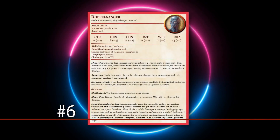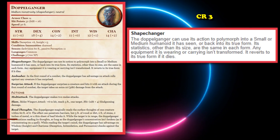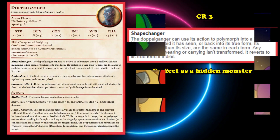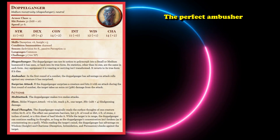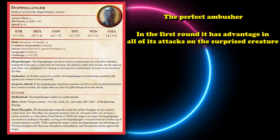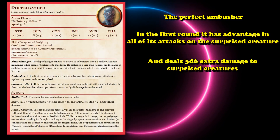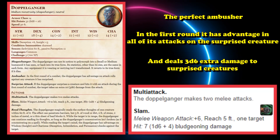At number 6, we have the Doppelganger. This is a CR3 creature which can turn itself into a small or medium humanoid creature that it's seen, and is the perfect creature to put into a game where you want party members to find a hidden monster — like a popular online game about an imposter who goes around killing their teammates. During the first round of combat, a Doppelganger has advantage on all attack rolls against surprised creatures, and deals extra 3d6 damage to surprised targets, which it can proc 2 times since it can multi-attack and hit twice.